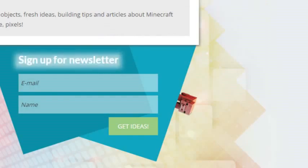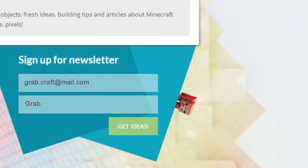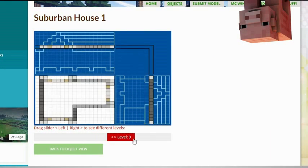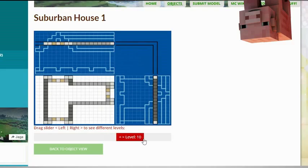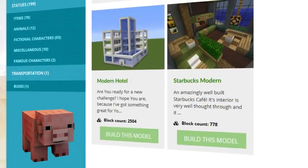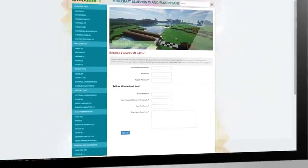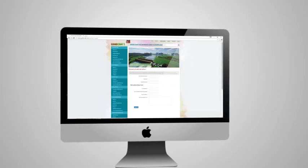Sign up to the newsletter and you will be the first to know about freshly added blueprints. Check out the layers of the objects and scroll over to see the materials you need. Browse through the categories to find your type of buildings.